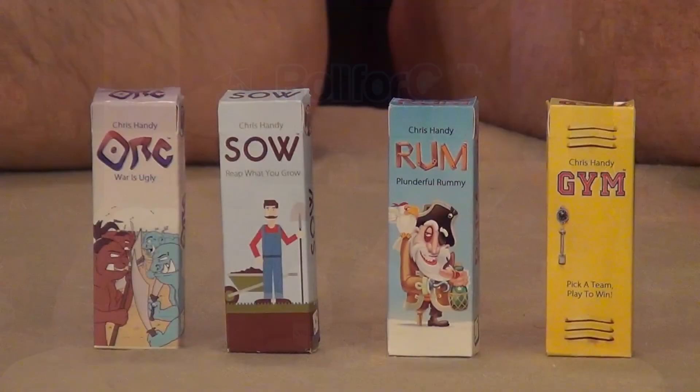Today we're bringing you a look at a few of the new games from the next set of Pack O Game, which will be on Kickstarter soon if not now. This comes from Chris Handy and he had a bunch of these which we have played already that are released and available for you to buy. We're big fans — they're really small micro games. Before this video we have Jim, Rum, So, and Orc. You're going to see each one, a little breakdown, and then we'll wrap up our thoughts at the end.